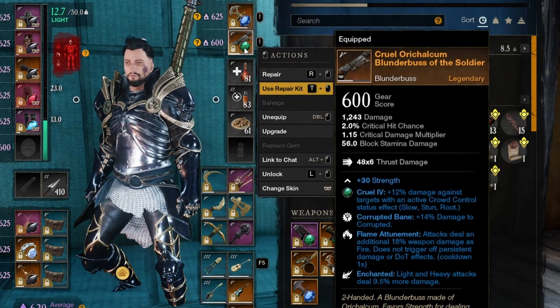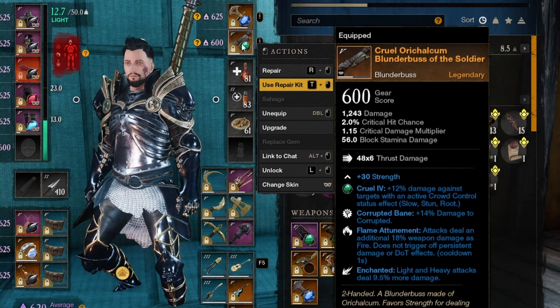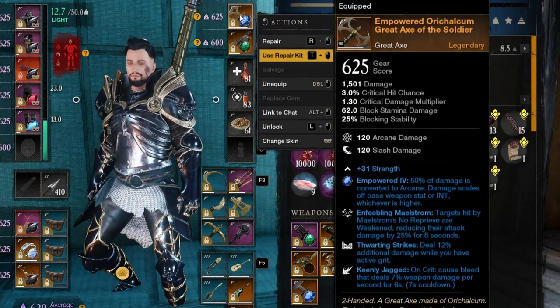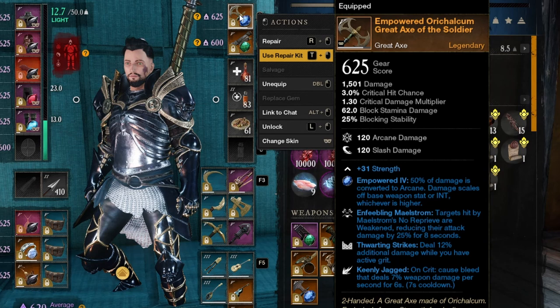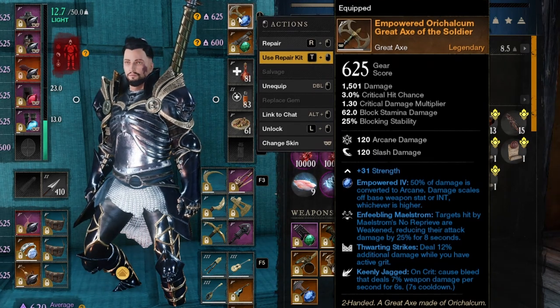For my blunderbuss I want a better one but at the moment it's pretty solid — flame attunement and enchanted, and I have a malachite gem on there since I'm going to net shot or gravity well them so they will be slowed. For my axe I have a regular arcane gem since I want to split up my damage, because some people run a lot of physical or slash damage resistance.